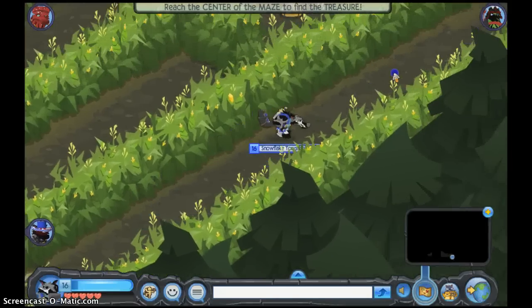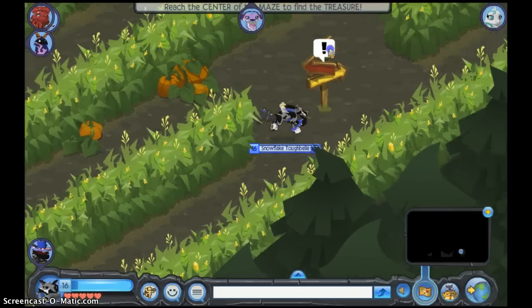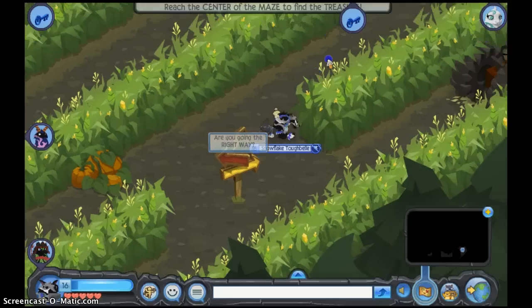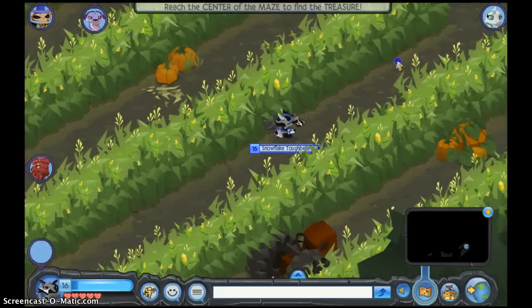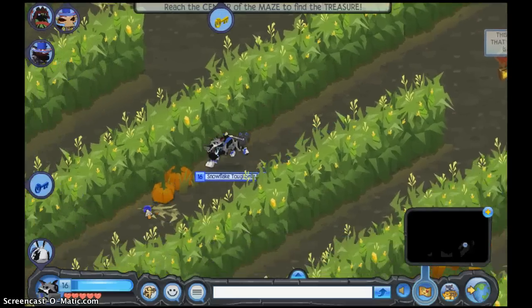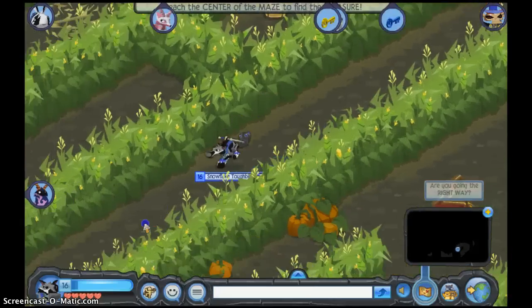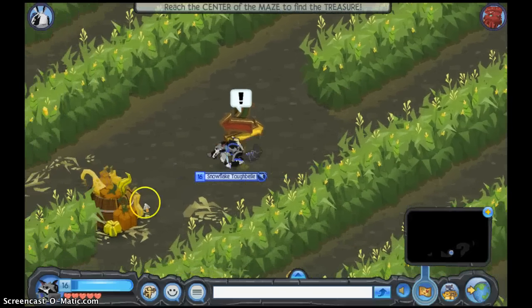I'm going to show you mostly how to get to the center and a few shortcuts too. You want to go here, and then you'll see this tractor right here. When you see this sign that says 'this way or that way,' you want to go this way, and then you'll come up to another little area with a basket of gourds and pumpkins, which you'll see in a second. Okay, there it is.